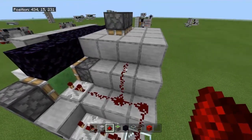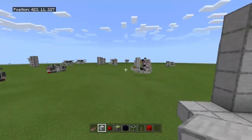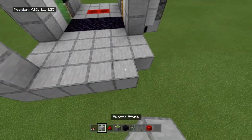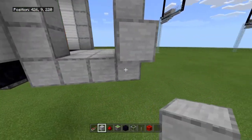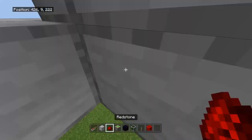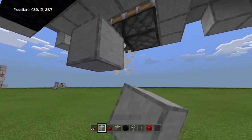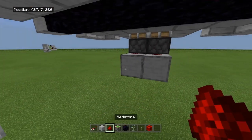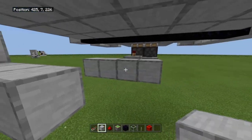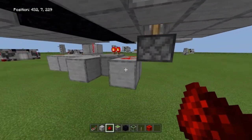Take this redstone right here and simply extend it up to the top. Get your lever ready — this time I'll place it on the wall rather than the floor. Place the lever on that wall, extend the redstone down, then turn on the lever so you can see how far the redstone can reach. Run it out — we need two redstone right here next to these repeaters, then a repeater going into those two pieces of redstone. Extend over and down — those two pistons should turn on.